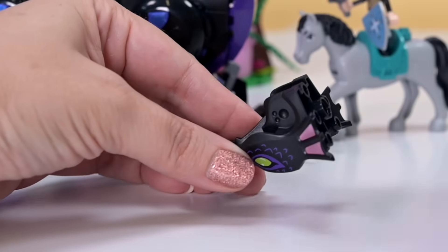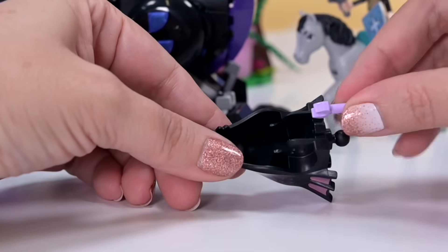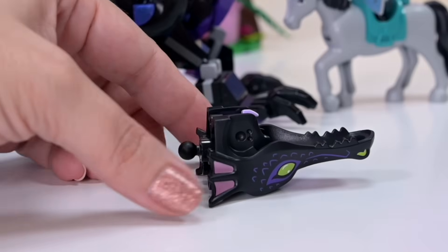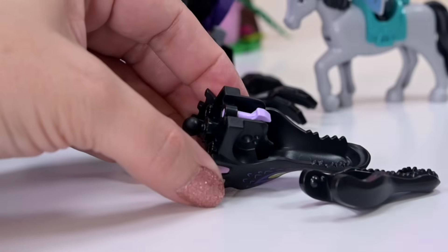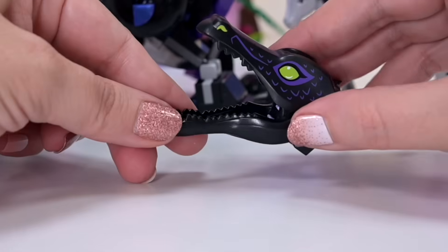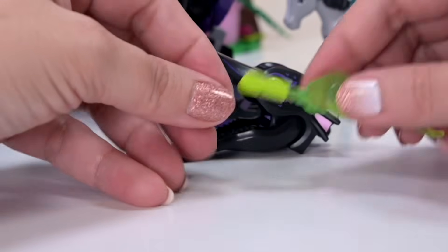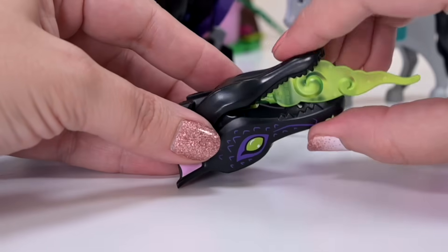I'm so excited that we get Maleficent as a dragon. I'm a bit disappointed we don't also have her as a mini doll in here so that she can transform — obviously it's been done to keep the price point down, this is all about the dragon. I could probably have done without Prince Philip, and then we could have had Maleficent as a figure too, and she and Aurora could have sorted their business out together. Inside the mouth is a little hook so we can put some green venomous, noxious flame coming out of her mouth.